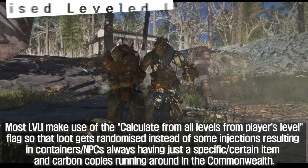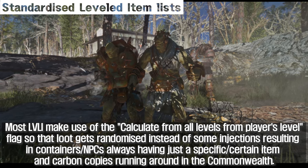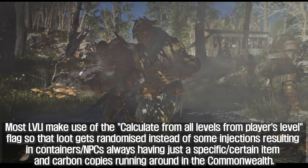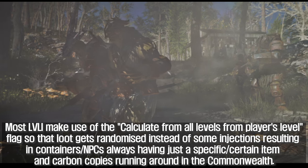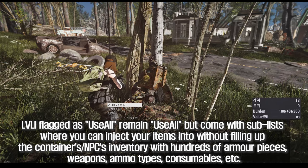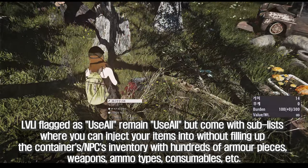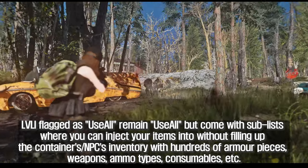Most LVLI make use of the 'calculate from all levels from player's level' flag so that loot gets randomized, instead of some injections resulting in containers and NPCs always having just a specific item and carbon copies running around in the Commonwealth. LVLI flagged as 'use all' remain 'use all' but come with sublists where you can inject your items without filling up containers or NPC inventories with hundreds of armor pieces.